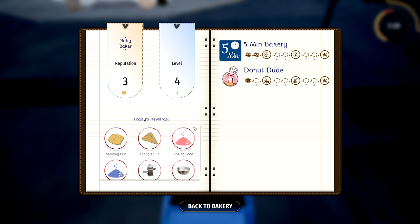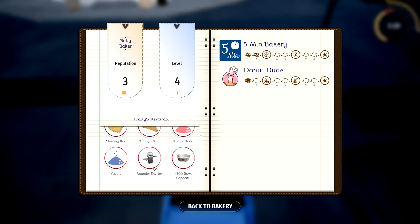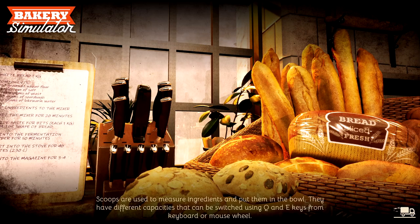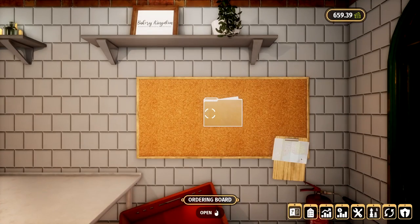But it's fine — we leveled! So that's good. I got a triangle bun, a morning bun, baking soda, yoghurt, and a rounder divider — what's that? A rounder divider — a new gadget! I'm looking forward to seeing what that does, actually. That's gonna be really interesting.